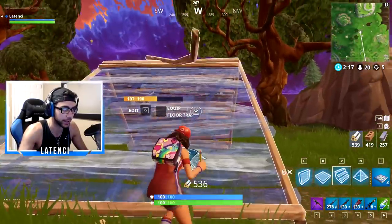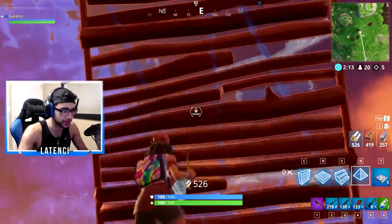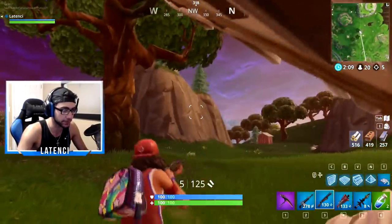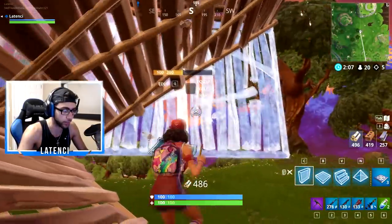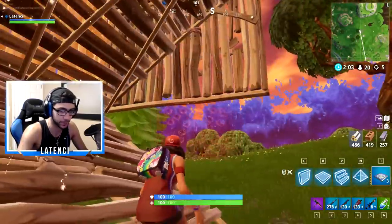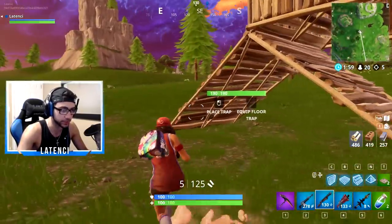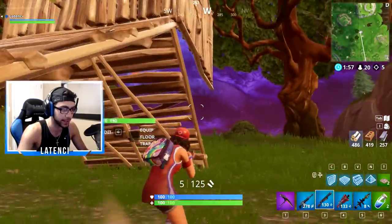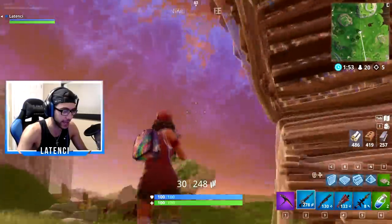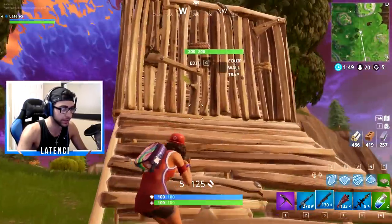you're supposed to place a cone and that will stop them from getting the high ground, right? A lot of people already know how to do that. Well, what people have started doing is placing walls around them and trapping them, and then either placing two traps or a bounce pad and a trap. I found this really useful, I've used it a lot and it saves me a lot of time. Because usually what people will do once they place a cone is get the high ground, but this will just confirm a kill and you don't really take any damage from it.